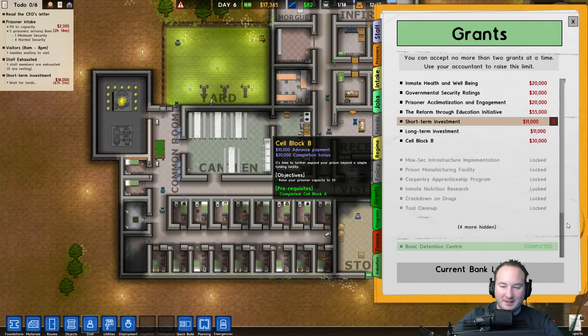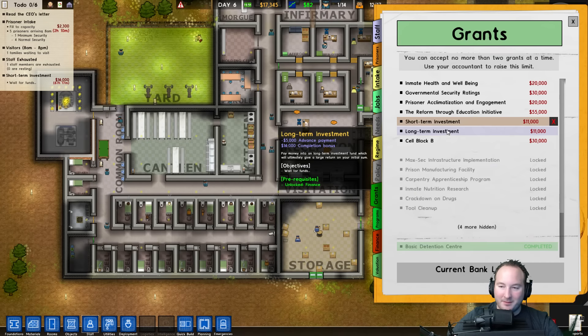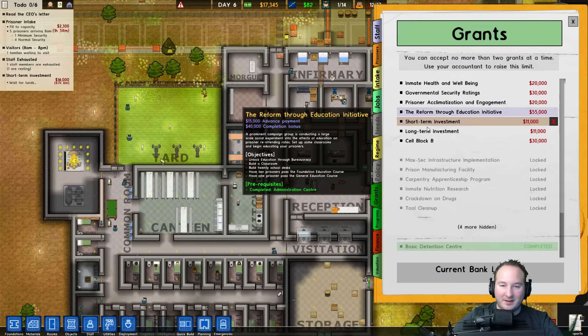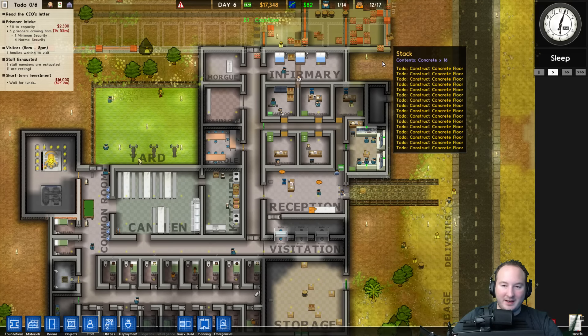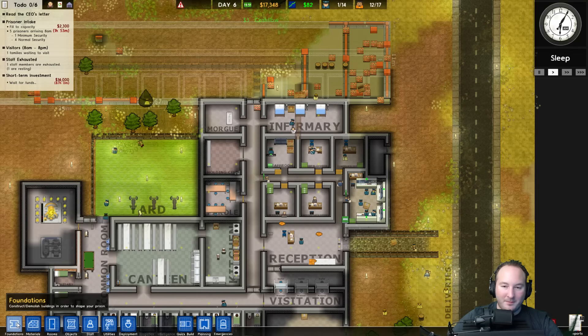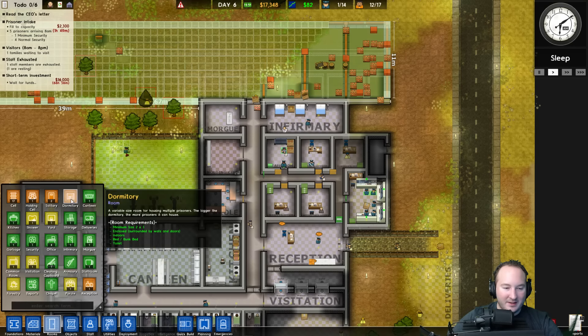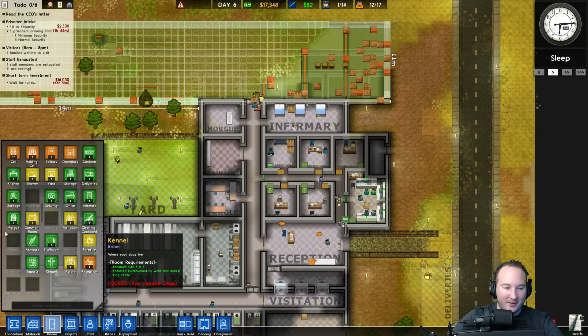Families are waiting to visit — we've got all the visiting stuff set up, so they can do that whenever. What else? Build a medical ward, hire at least two doctors, and hire a psychologist — requires an office. So we're going to need another doctor, another psychologist, and an office. We can make an office in here. I know we unlocked the armory.